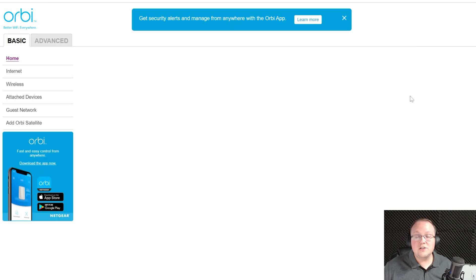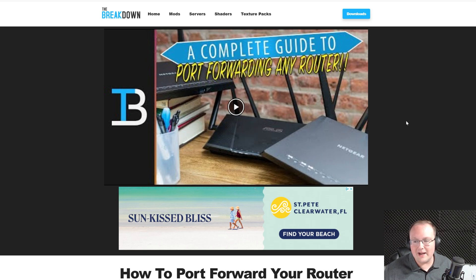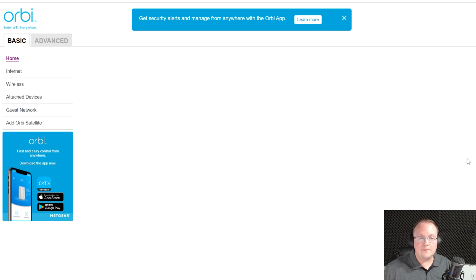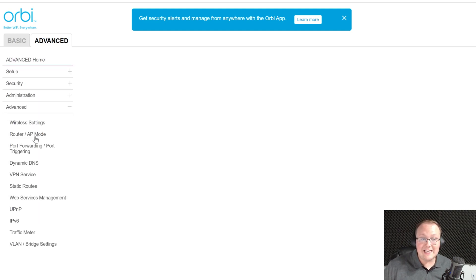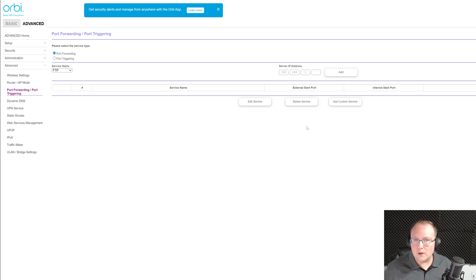Once you've accessed your router — and yours will probably look completely different from mine — you need to find the Port Forwarding section. We have a guide on how to port forward on any router. It could be under Advanced, Apps and Gaming, NAT Gaming, NAT Forwarding, Security, Firewall, Advanced Administration, or Advanced Security. It can be called Single Port Forwarding, Single Port Triggering, or NAT Forwarding. Just click around your router until you find Port Forwarding.